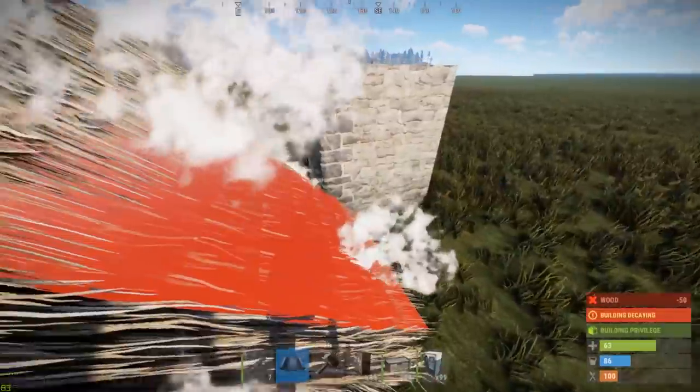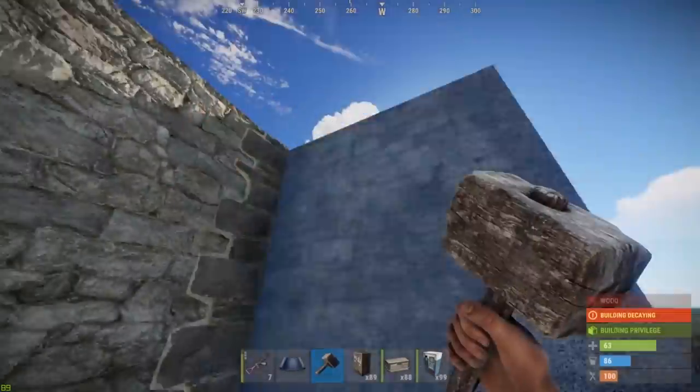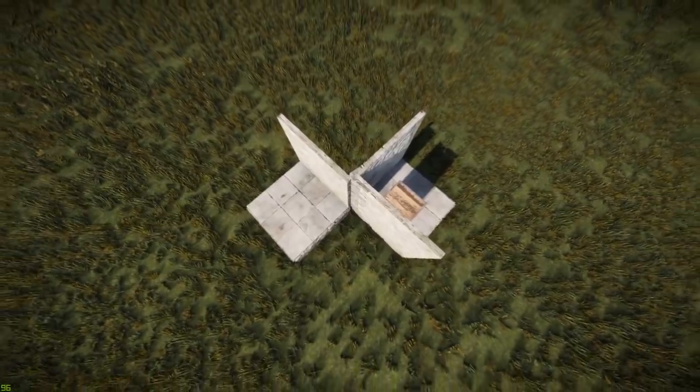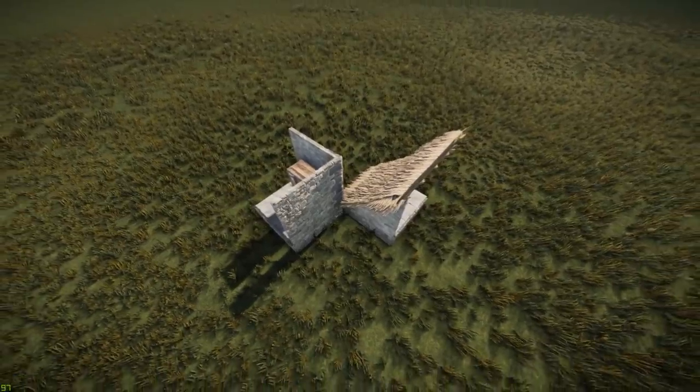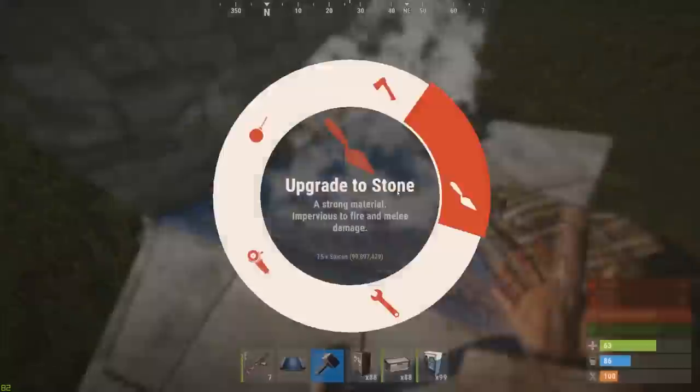For those wondering: the multi-TC roof bunker where you use a roof to open the wall is still working — they haven't changed that. Normal classical bunkers still work the way they should; nothing is changed there.